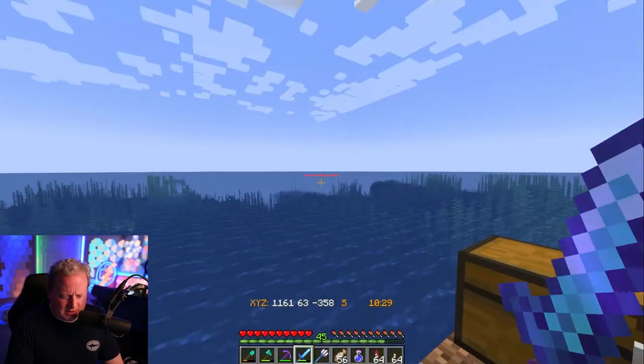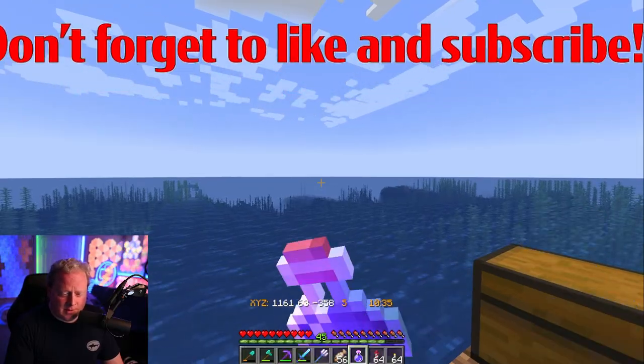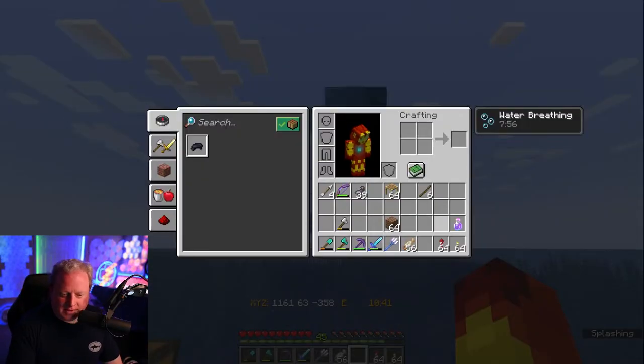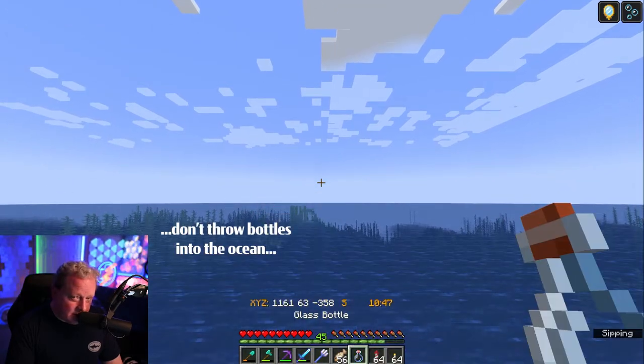Let's get started. I'm going to drink the water breathing potion and throw the bottles in the ocean — because that's what you do, you throw bottles into the ocean. Don't do that in real life.